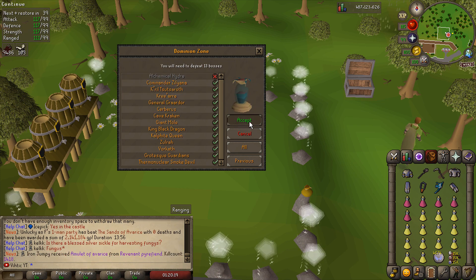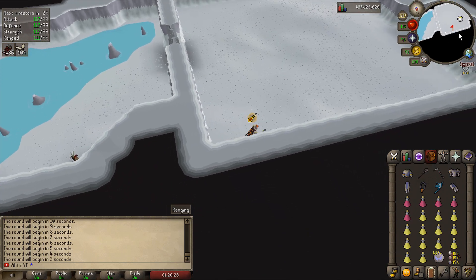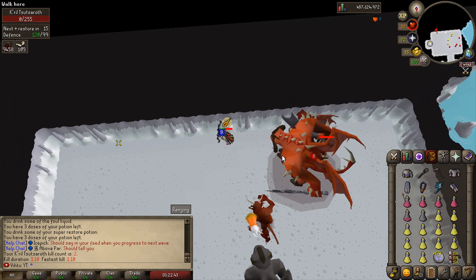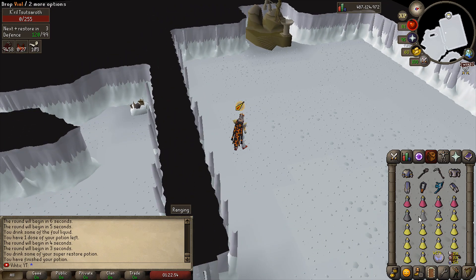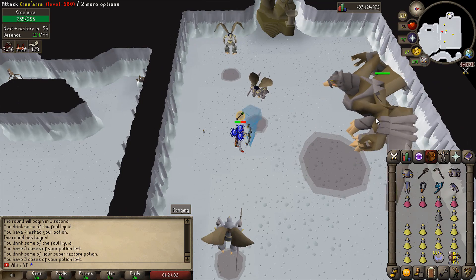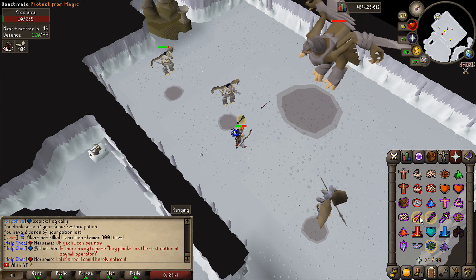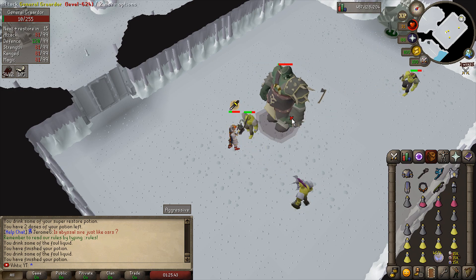We start in the God Wars dungeon. I pre-potted, which doesn't matter much since Sara brews will take away our boosts anyway. Didn't have to eat a single food on Graardor — very good. Now onto Kree'arra — another tough one. Our food is looking decent. Let's brew up to full HP. I'm prayer flicking — not protecting everything perfectly but I haven't taken a lot of damage.